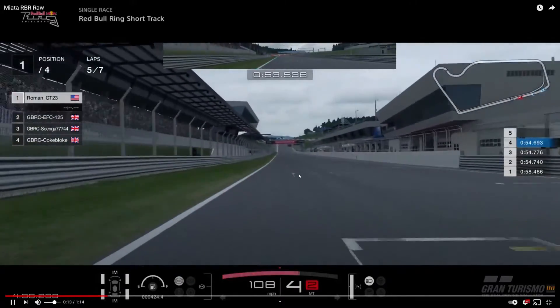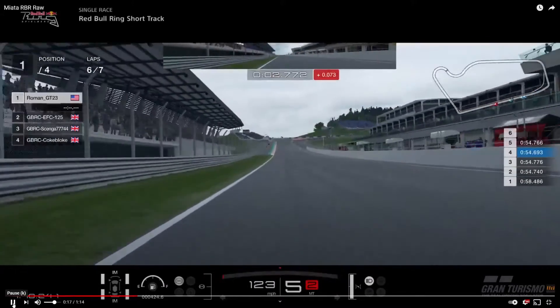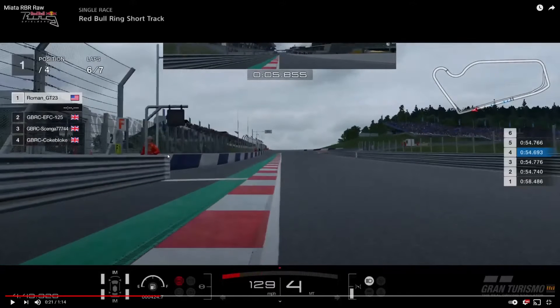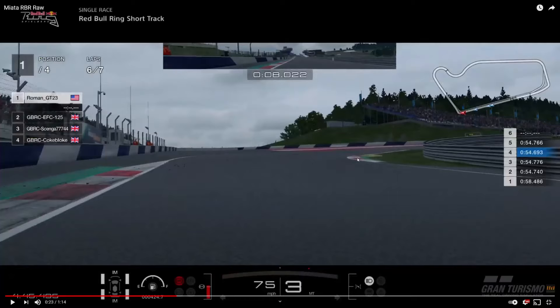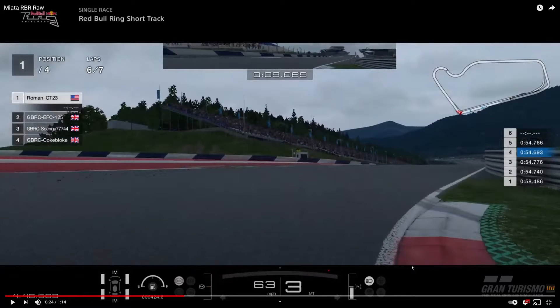We're getting a good exit heading towards the first corner. I'm gonna pause it right here just before this marshal post and his flag board — start braking. I found a little trick: I actually go into second slightly just to get a little hint of rotation, then back up into third right before the curb.